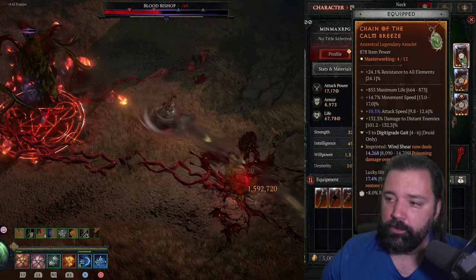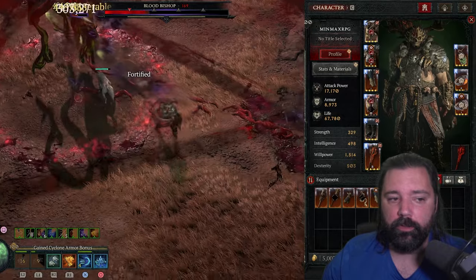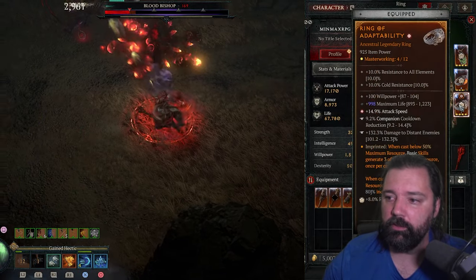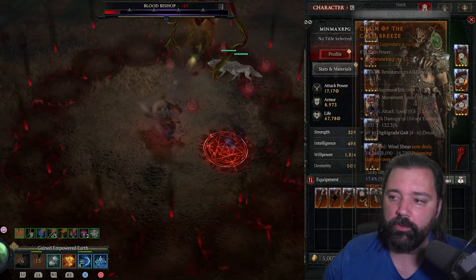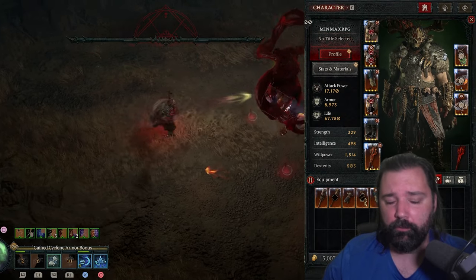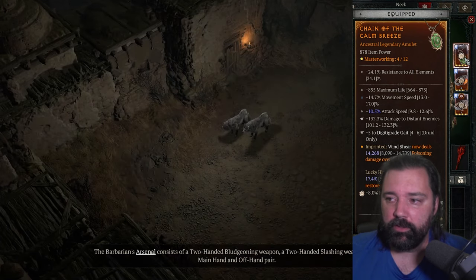For jewelry gem slots, it is possible to eliminate one of the diamonds if you happen to get Fire Resist on one ring and Cold Resist on the other, and everything lines up just right. You could swap one diamond out and put in a Skull to help hit the armor cap quicker. That might not apply to everybody, but it's worth mentioning.